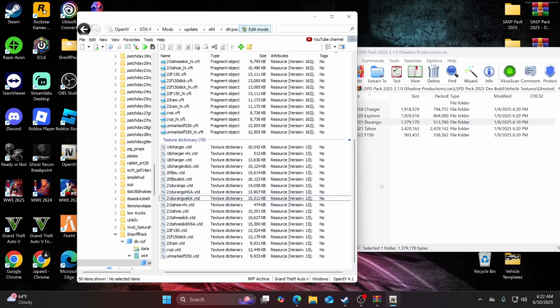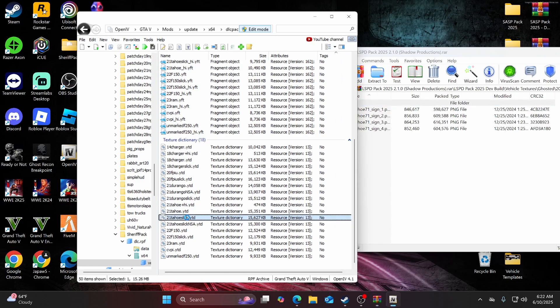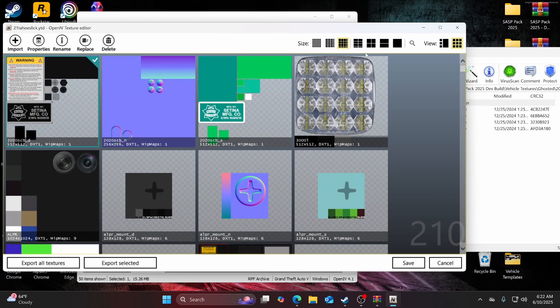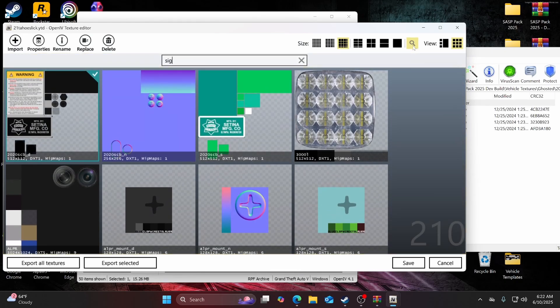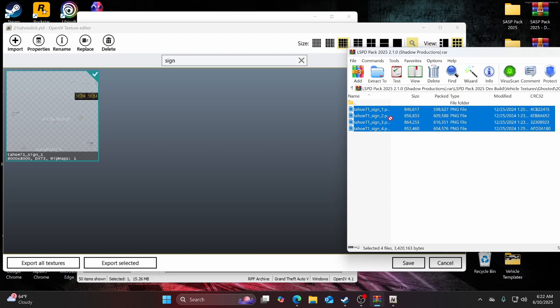Now we want to move on to the ghosted 2021 Tahoe. Open that up and find 21tahoe_slick.ytd, go ahead and open it up, look up 'sign', and drag and drop.